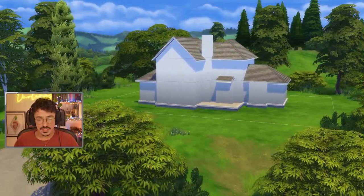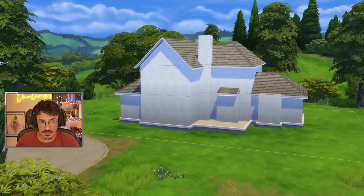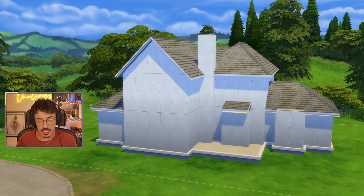I've already built a shell in the world of Windenburg that we're going to furnish and colour together. So let's flop on over, take a look at the shell, and then we'll get to picking some colours for the exteriors and each separate room. Welcome to Windenburg — we're on the little 30 by 20 lot at the top in the countryside area, and this is the cheeky little shell I've decided on building for this challenge. It's cute — just a little countryside country house shape.